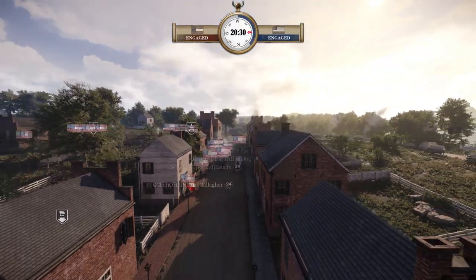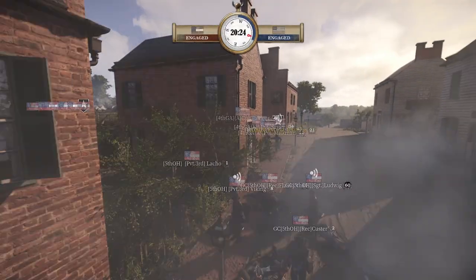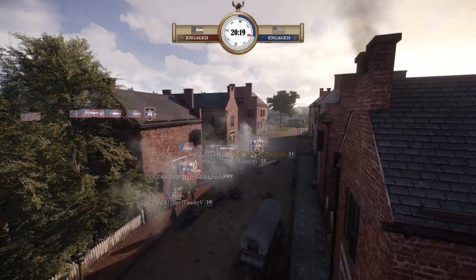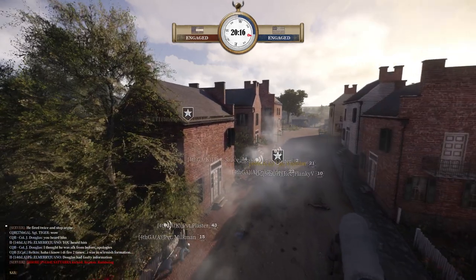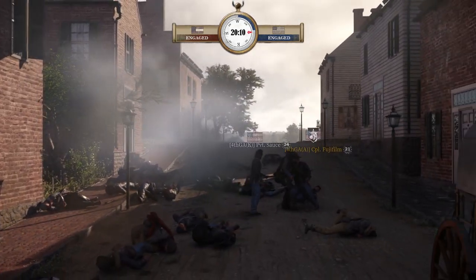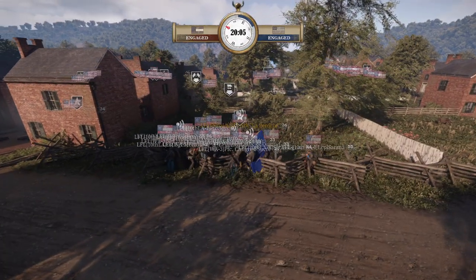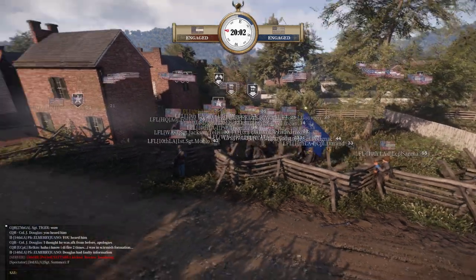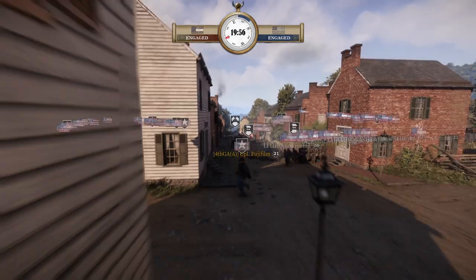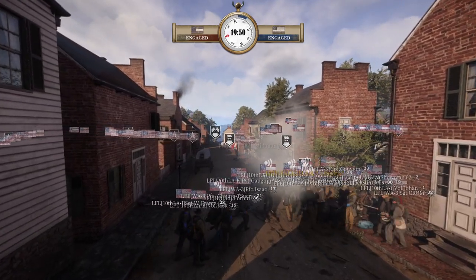They've sort of gone in — 5th in the center, LFL on the flank. 4th Georgia is trying to charge out the 5th Ohio — this might save the flank here if LFL moves quickly, they can secure it. That's going to be up to LFL — while this is going on, LFL has got to commit. Well, he's going in. Fuji said just get out of there, which is a sensible move — there's only the two of them.